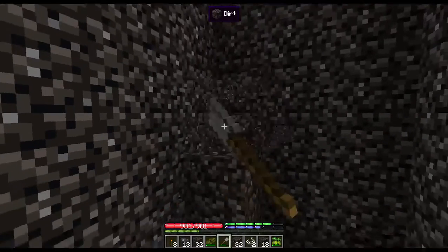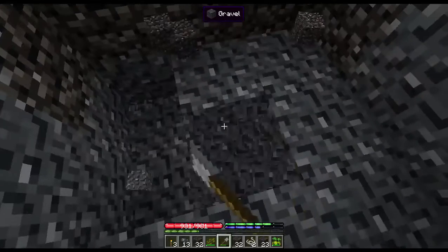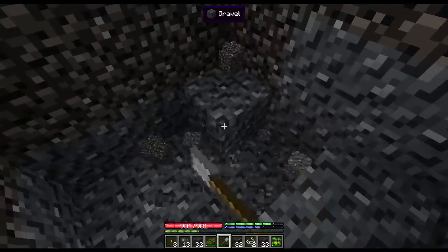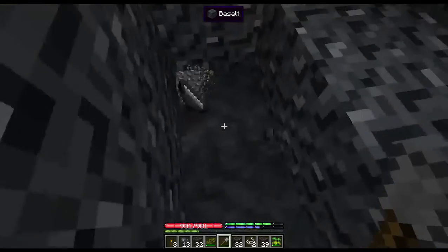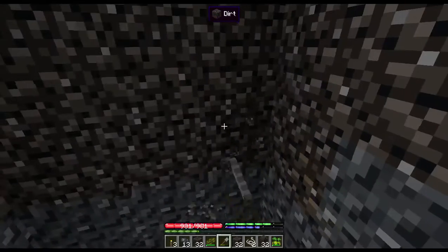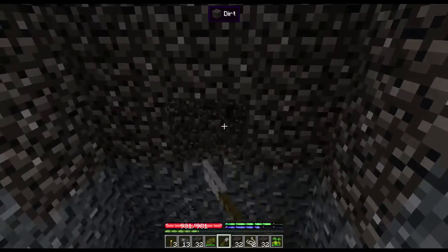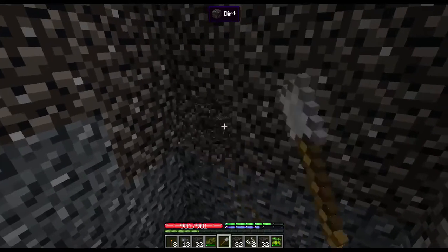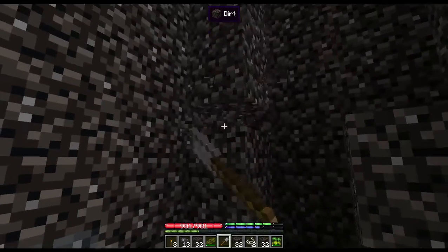There are no vanilla plants other than pumpkins, but those have been converted into Terra Firma Craft pumpkins and you can't get seeds from them and you can't grow them. You can make them into jack-o-lanterns — they're one of the other blocks that don't fall.